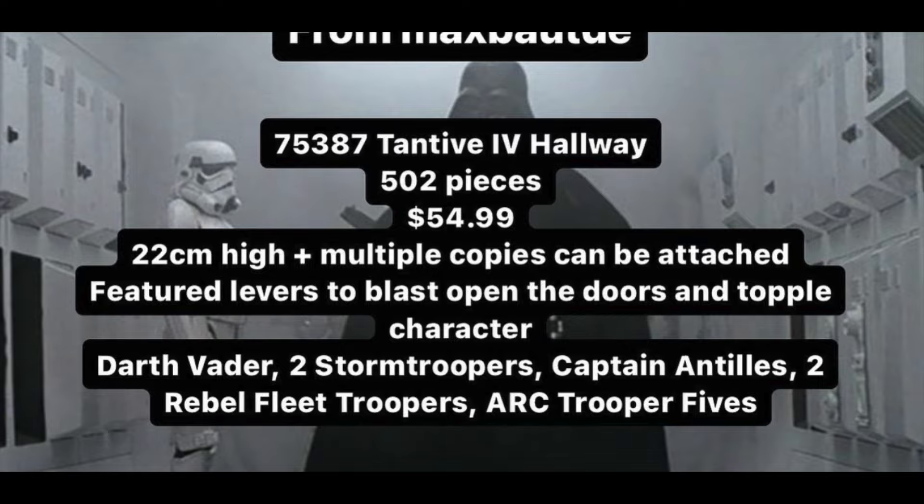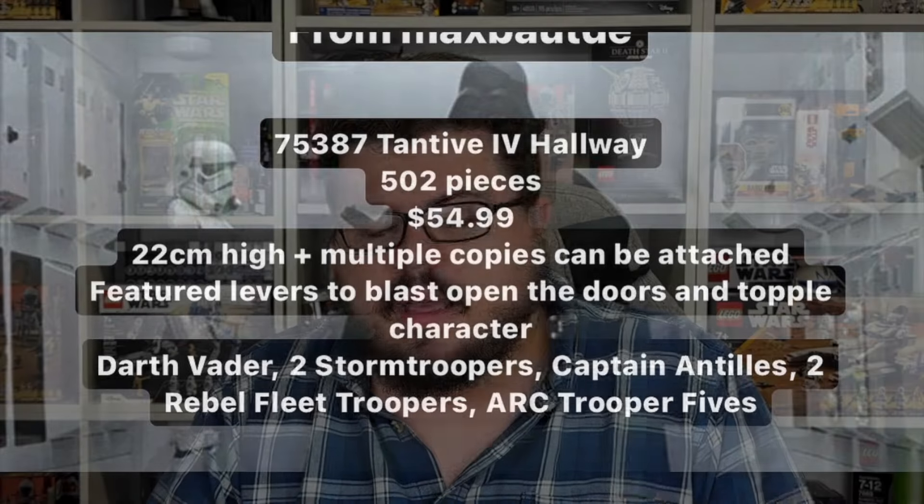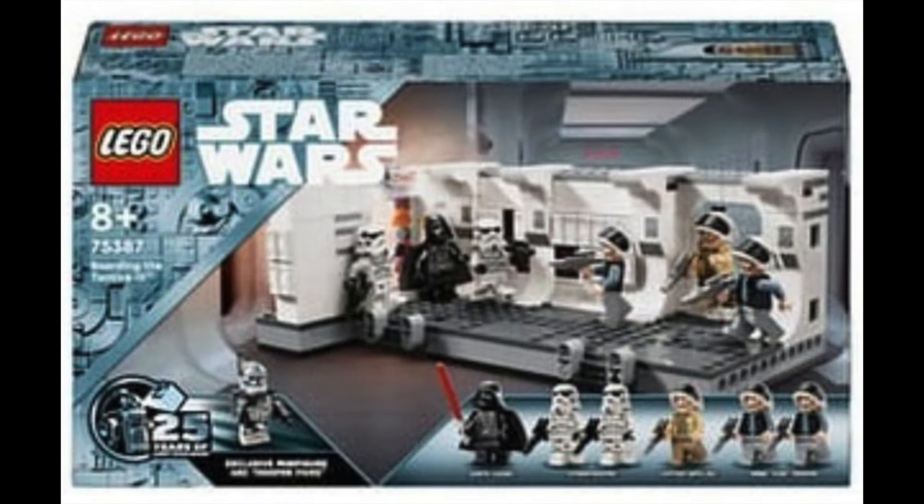Let's fully break it down. This has 502 pieces, it's going to retail for $55, and it has seven minifigures. Moving into the box art — this is 25th anniversary branded. It has the logo in the bottom left corner, the newer style greebling with little diagonal lines, all in a light bluish gray, almost a sand bluish color.